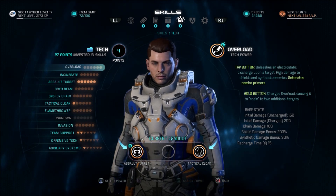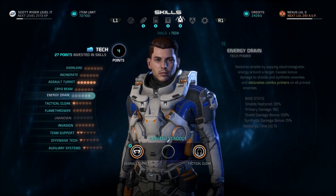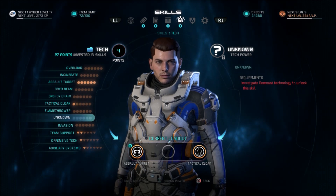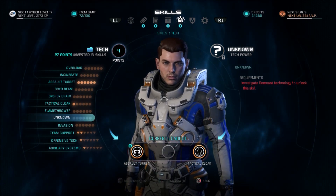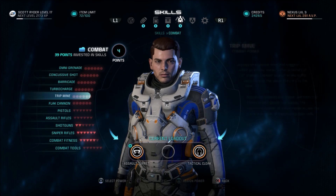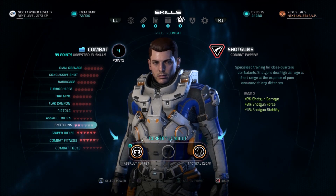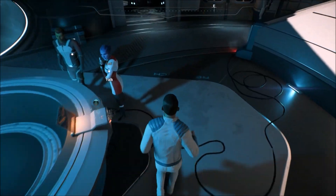So basically we had one more point to work with than before, and we only have Assault Turret and Tactical Cloak as actual equipped skills. I'm planning on getting the unknown Remnant tech ability when it becomes available, so eventually my three equipped skills are going to be Assault Turret, this unknown skill, and Tactical Cloak. I respec'd to avoid putting any points into pistols and instead put them into shotguns — we'll use sniper rifles at a distance and shotguns when opponents get close.